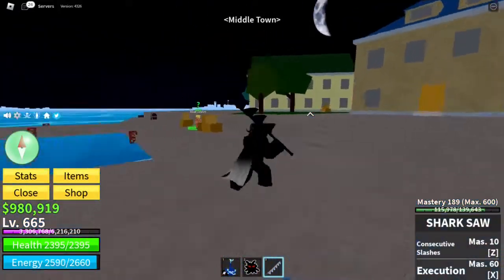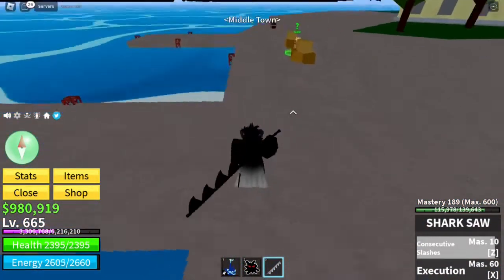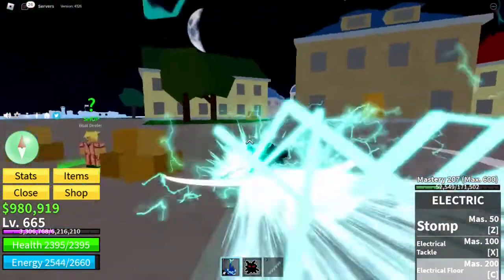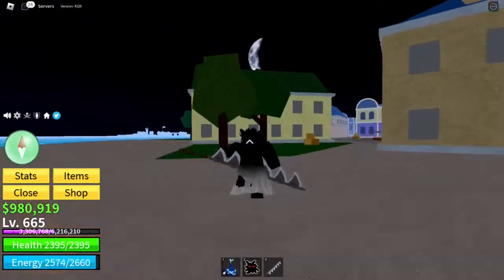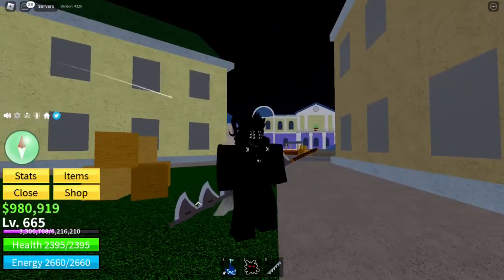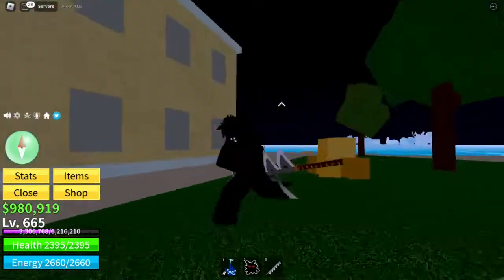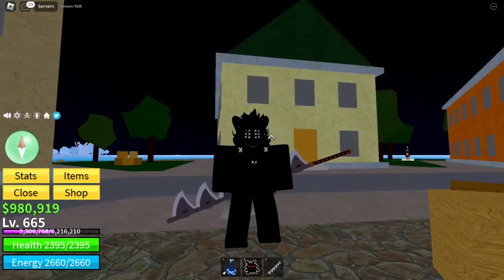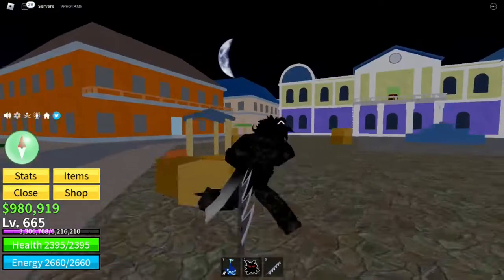Both moves don't do crazy amounts of damage, so you can use the abilities on your target multiple times while constantly getting Haki experience. You can do the Z-move into an execution into an electrical floor. That's the main way I've ground through the whole game, and it allowed me to get full body Haki very easily.